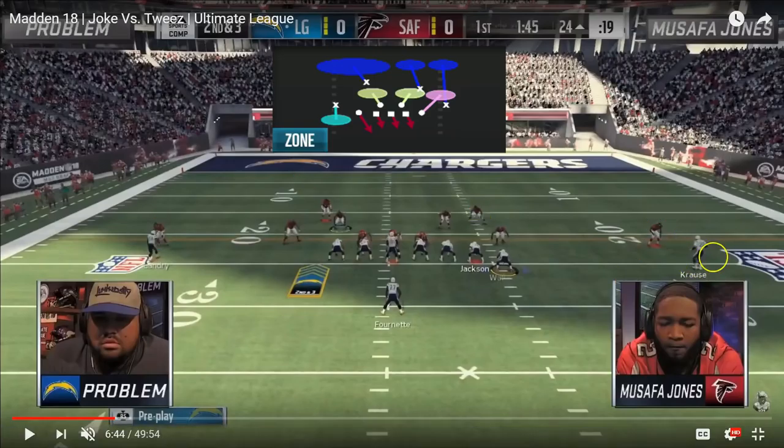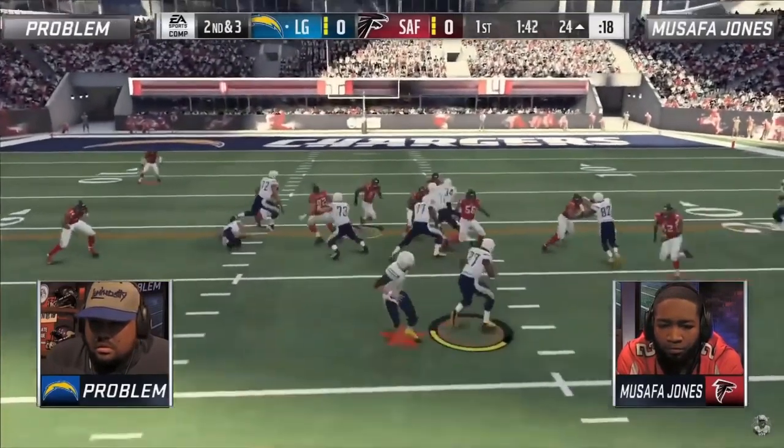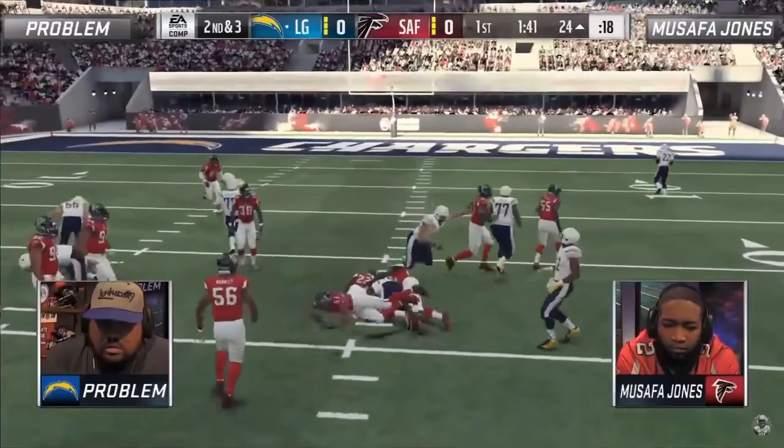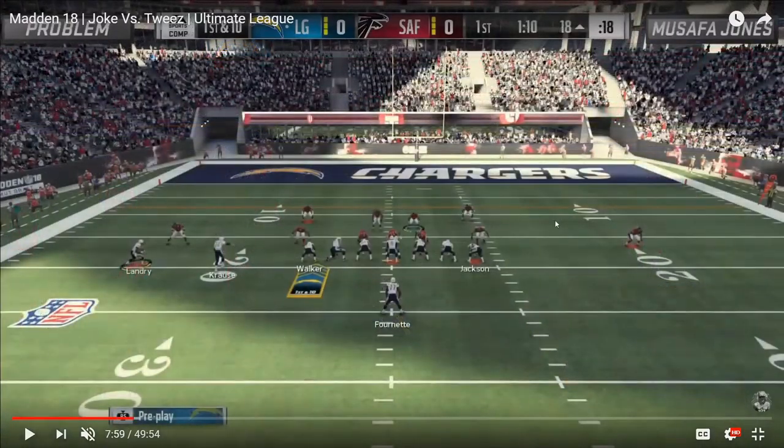What you're going to see right here is exactly what you want out of this style of defense. Problem goes stretch right, and Ronnie Lot comes screaming through — Paul Krause doesn't get a hand on him — Ronnie Lot hits for a net gain of basically zero. That's exactly what you want to see out of this Cover Six setup.